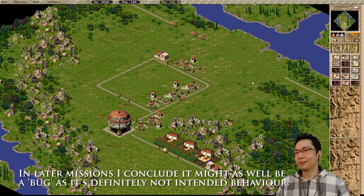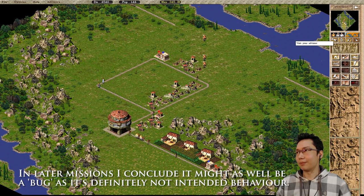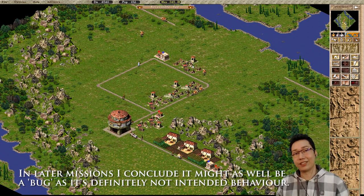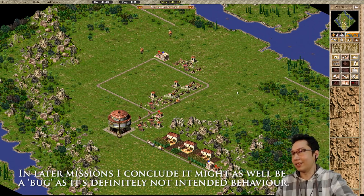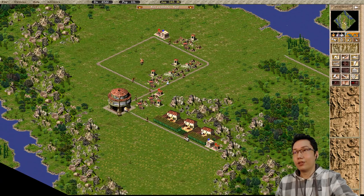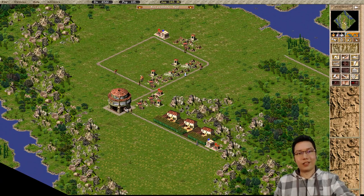We'll see if we can get around that. Otherwise the way around it is to drop the difficulty. But right now we don't have access to our advisors, so we can't do things like increase wages or lower taxes. We'll see how things go. First things first, we've got to get food filling up this granary.